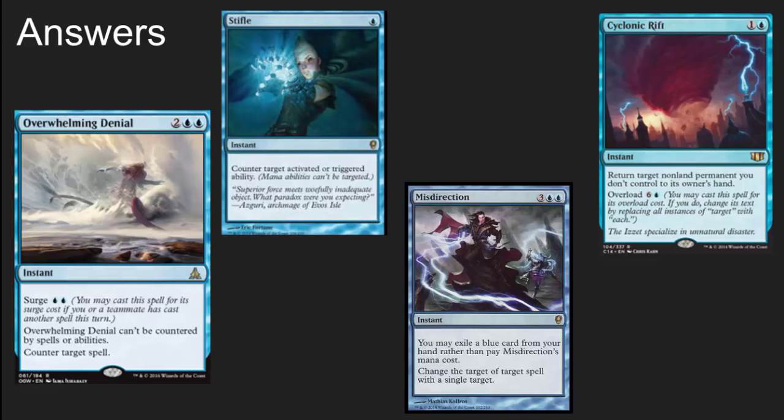There are a lot of answers in here. The casting cost is lower on this deck, which is a sign of a very competitive build. Misdirection, Stifle, Overwhelming Denial, and Cyclonic Rift — which is often overloaded to just win — are all cards I really like. Stifle at one casting cost surprises a lot of people in EDH. Personally I like Trickbind at two so it can't be countered, but having just one blue open means most people don't realize you've got a counterspell.